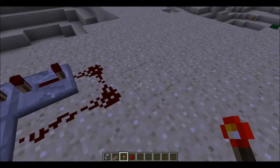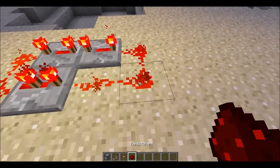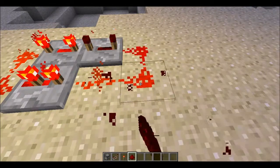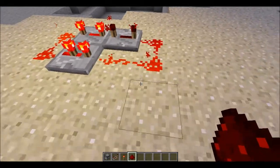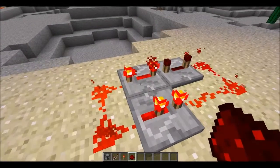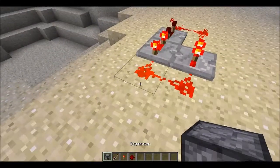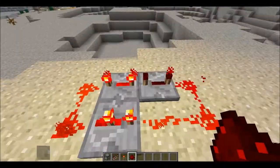Put a redstone torch here, then destroy it and quickly destroy a piece of redstone and place it back. This creates a one-second delay loop.